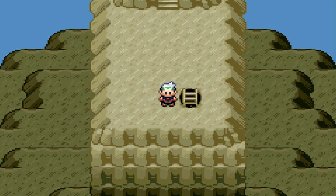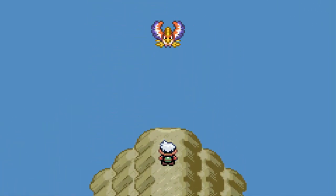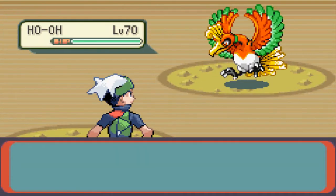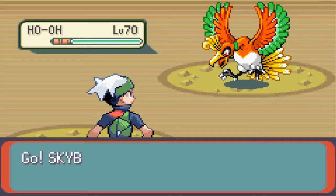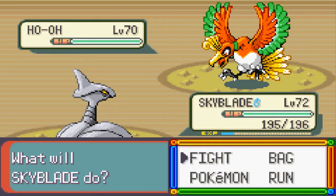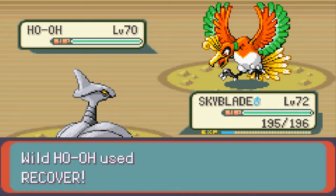If you guys haven't caught my last episode: I will be using Master Balls. I already caught the in-game legendary Pokémon legitimately, so I don't even want to struggle — I'm just showing you how to catch these Pokémon. So let's go — we're heading up, and there he is! Holy bejeebus! Level 70 Ho-Oh. I'm at a huge disadvantage because Skyblade is a Steel-type Pokémon, so let's see what Steel Wing does.